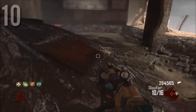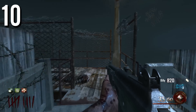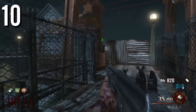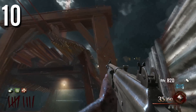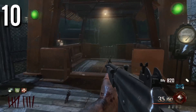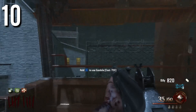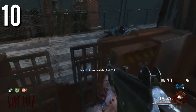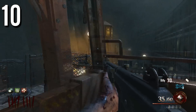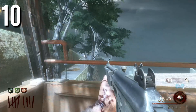Coming in at number 10 is the Mob of the Dead Gondola. It has a very cheap price and is perfectly positioned in the map. You can have many players in the gondola at one time — it's a great camping spot and it made the Mob of the Dead experience a lot better. It also looks aesthetically pleasing. What else can you ask for in a transportation device?